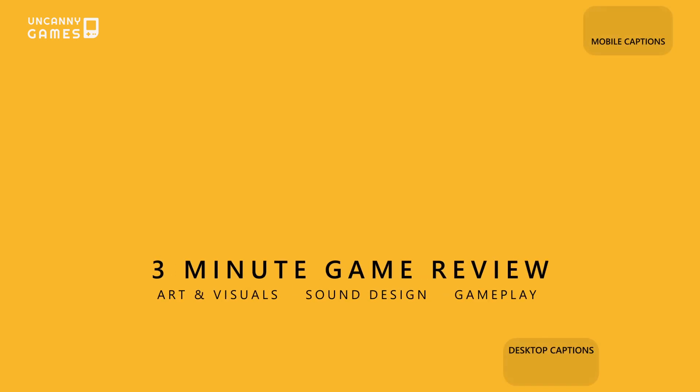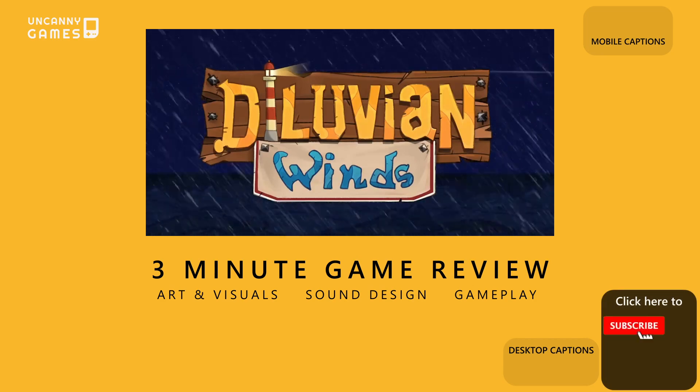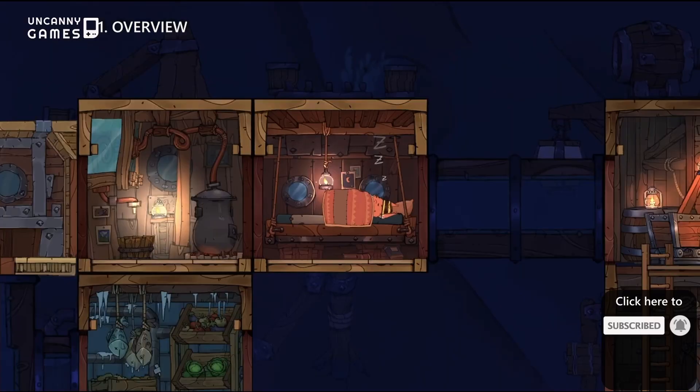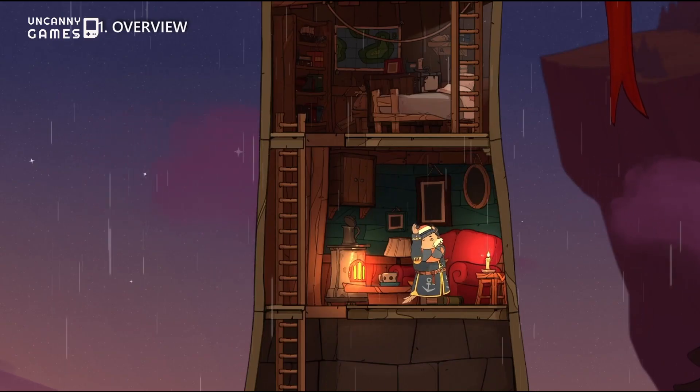In this 3-minute game review, we're looking at Diluvian Winds. So hit that subscribe button and let's get into it. Diluvian Winds is an early-access 2D-based building survival game where you must build a lighthouse that survives the elements.